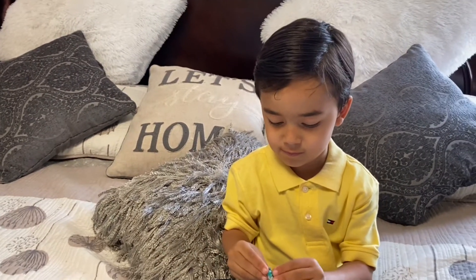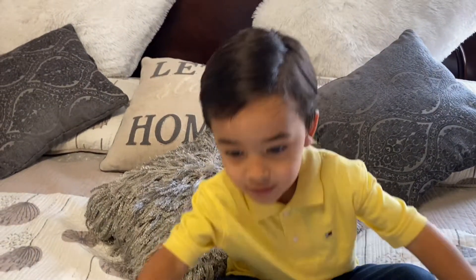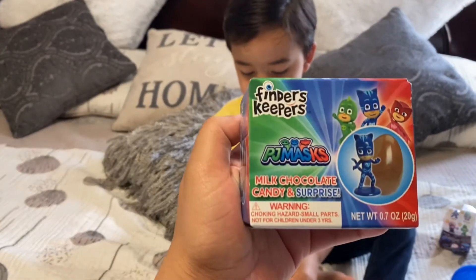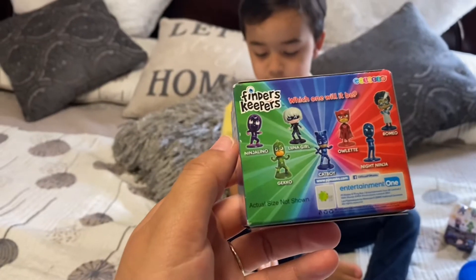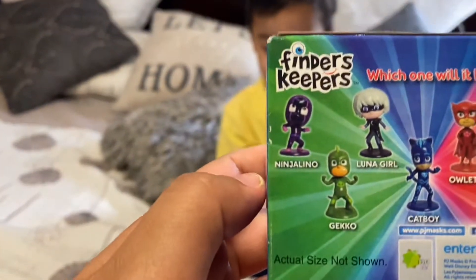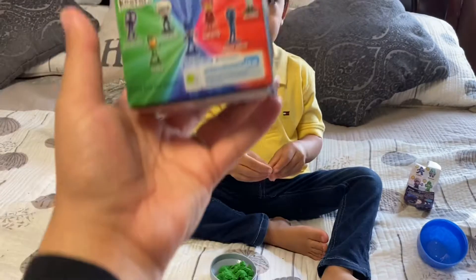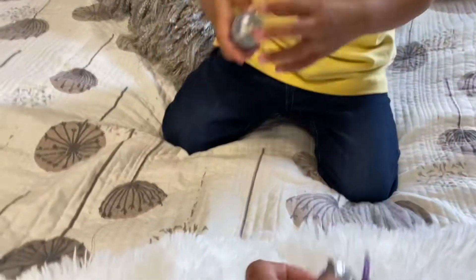One more — chocolate! Last but not least, your last cool surprise. This is a Finders Keepers PJ Mask. Comes with a chocolate egg and a cool surprise. What do you think — are you going to get Owlet, Catboy, Gekko, Luna Girl, Ninjalino, Night Ninja, or Romeo? Let's open it up to find out. So this was supposed to be a chocolate egg, but it's okay — broken up into pieces. You can still taste it. Taste the chocolate. Mmm.